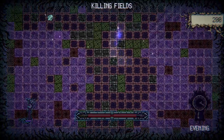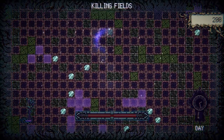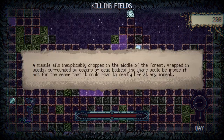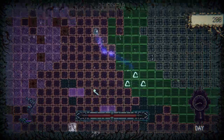We have this thorny badness — the killing fields discovers your presence. That's no good. We've got this stuff — this should help against thorns. He came into the woods to get a moment alone, a moment to separate and think. That was a long time ago. Occasionally he wonders what happened to those he left behind — grandchildren he'll never meet. A missile silo, inexplicably dropped in the middle of the forest, wrapped in weeds, surrounded by dozens of dead bodies.